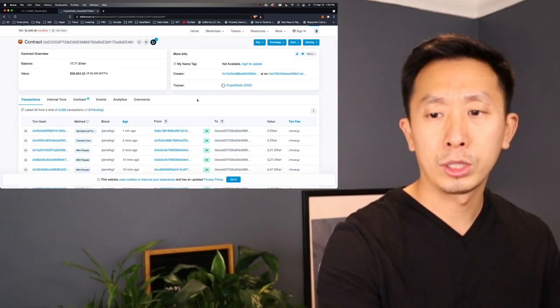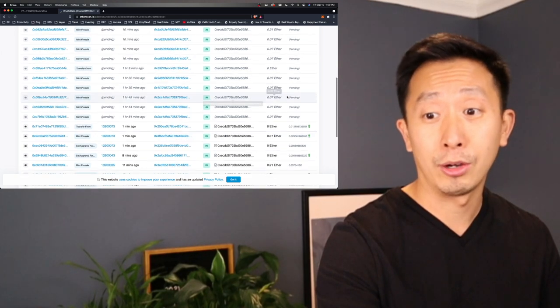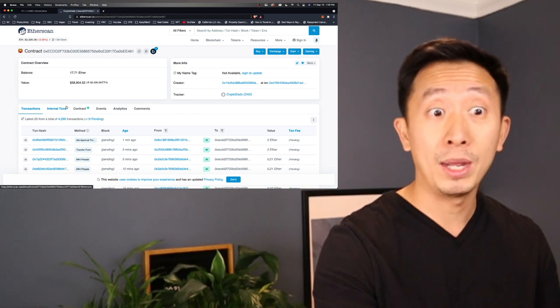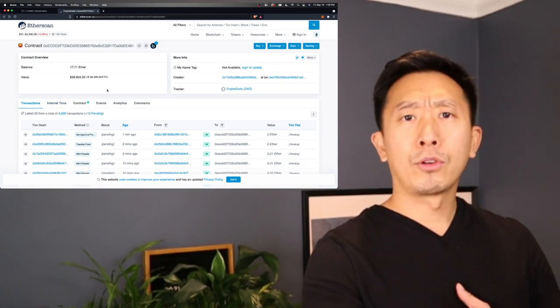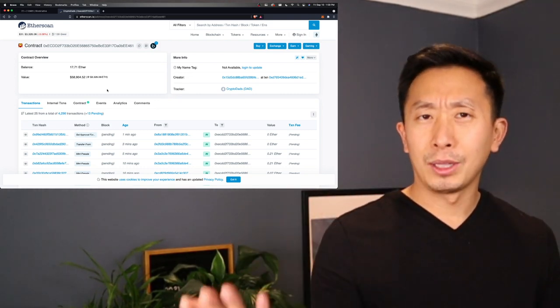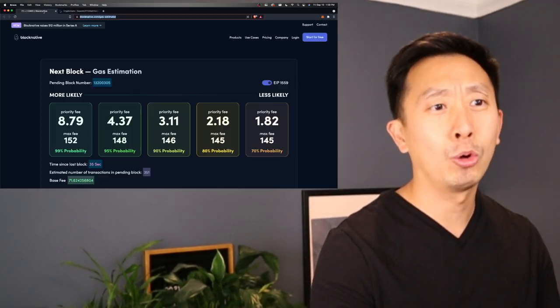I'm going to keep it on this page so we can see what transactions are coming through. You can already tell that people are trying to push stuff through. One minute to go. What I've learned from the previous Cypher drop is that gas spiked up a lot in the first minute, so we're not going to rush in.